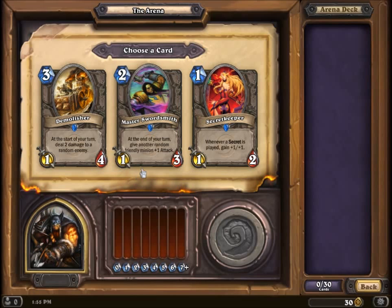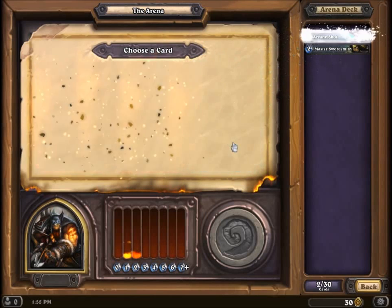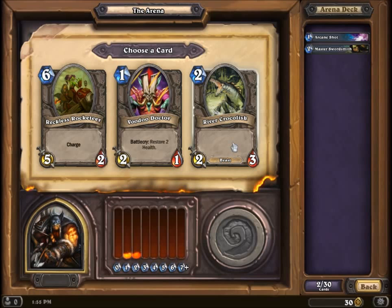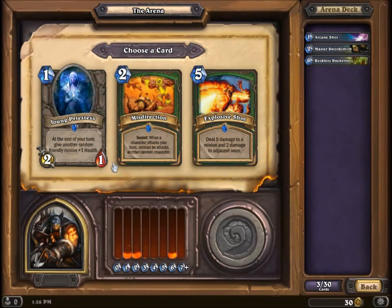At the beginning of your turn, give another random minion plus two attack — yeah, he's actually pretty good. The options here are a little bit of creature control, a taunter, or that buff minion. These tend to be a little more versatile, so I'll just probably go with him. Two minions take two damage each to adjacent ones — this is a very good one just to wipe out something big on their side.